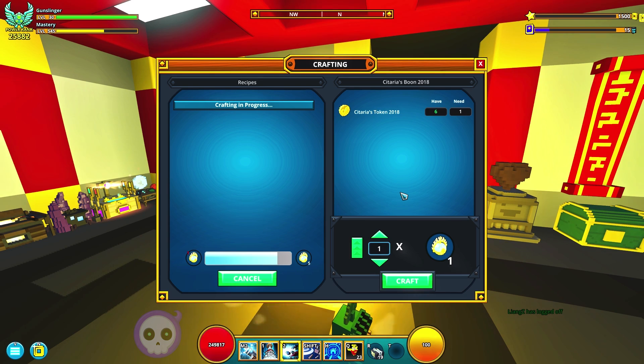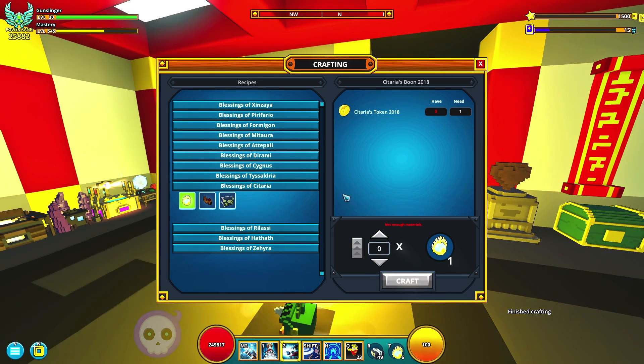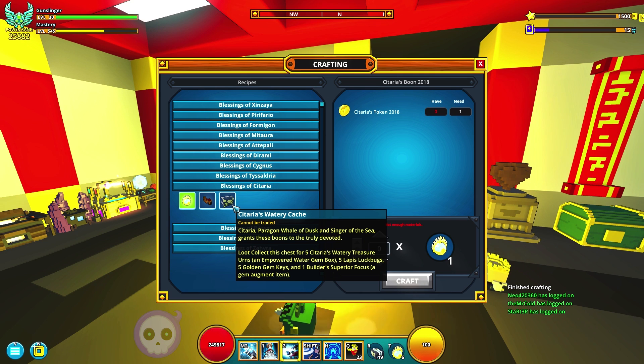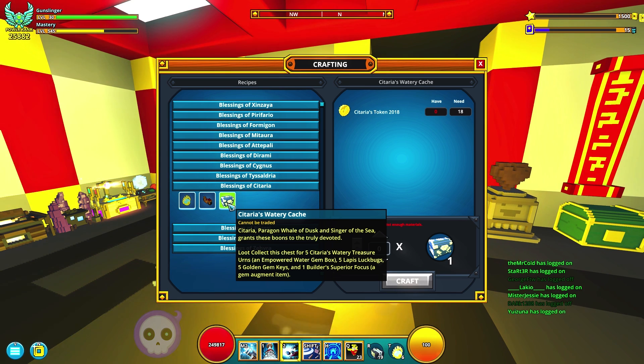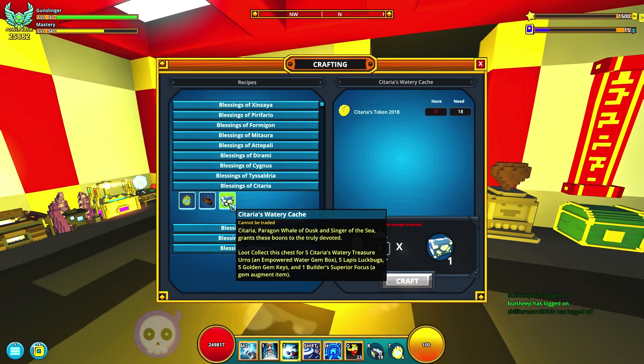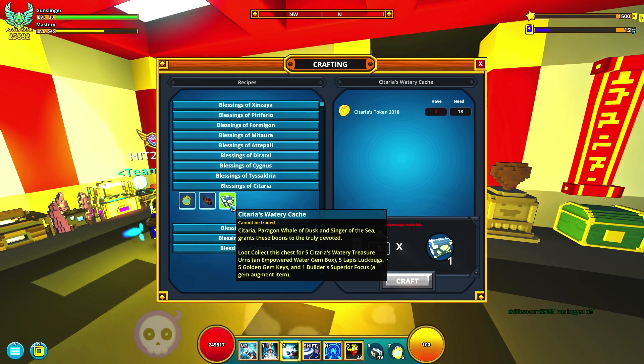We are going to end up crafting all the boons for this month. Outside of that, if you're a player at the beginning of the game, maybe it's actually worthwhile to get these things. But I personally don't think so, because when you craft one of these, you're going to be able to loot-collect it afterwards, and it's going to give you five Ceteria's Watery Treasure Urns, which will give you an empowered water gem. So you'll get five guaranteed radiant or stellar empowered water gems — which could be pretty useful if you're just starting out.